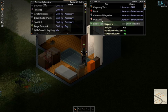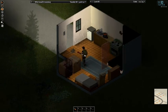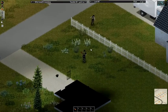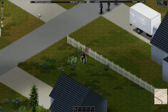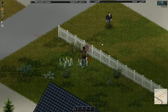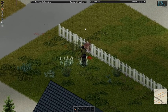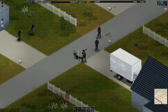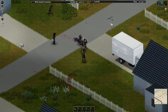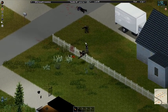We are going to dismantle that radio. There wasn't anything in this house. Let's see if we can bait over a couple at a time. Well, did not mean to wake up all the ones across the street, but things very rarely go according to plan in the apocalypse.